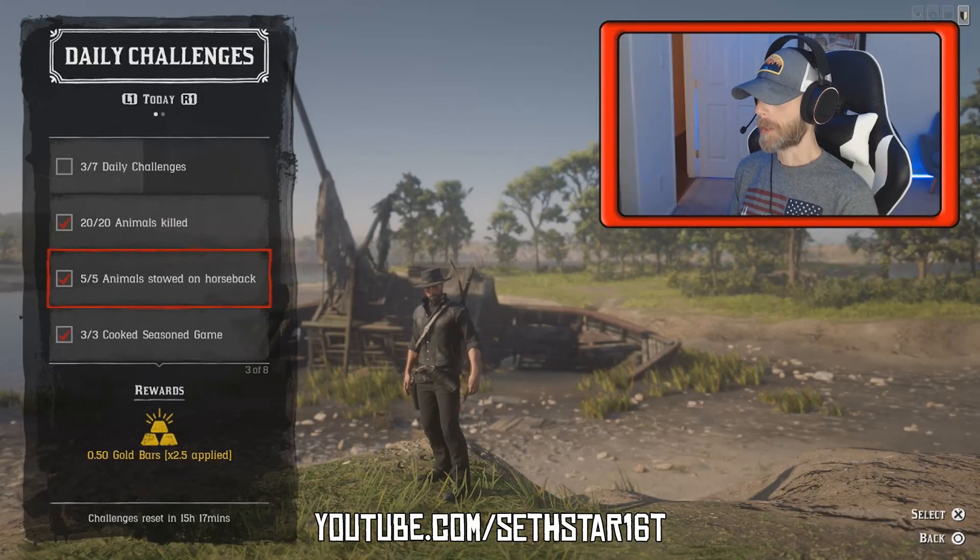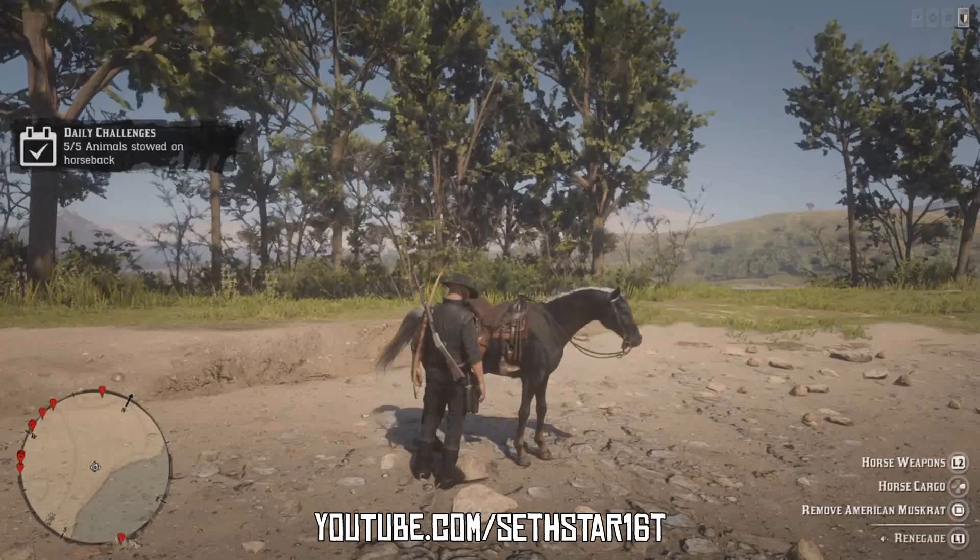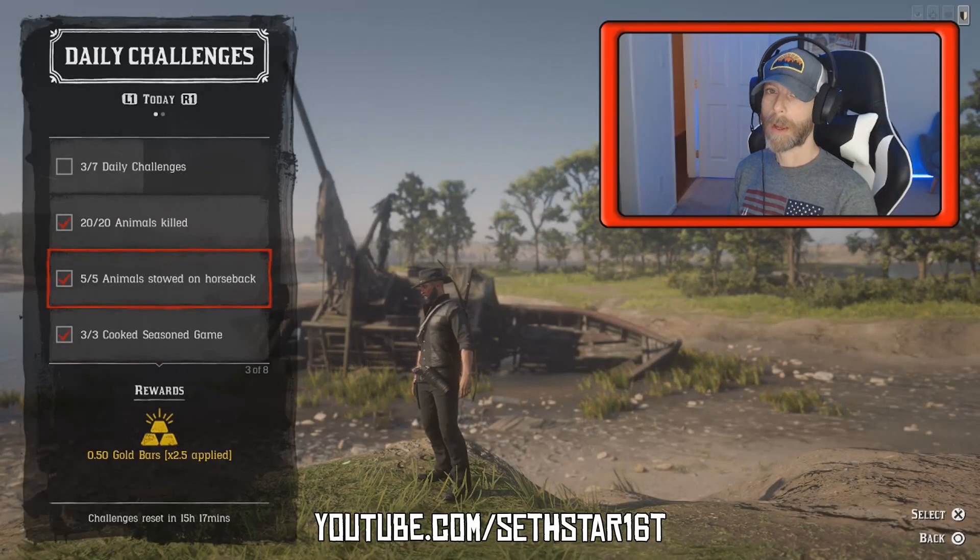Number 2: Animals Stored on Horseback. Just got to store 5 of those kills on your horse. If you want to complete it more quickly, just remove one and replace it with another. Just don't swap them out directly or it might not count.